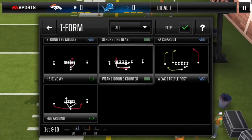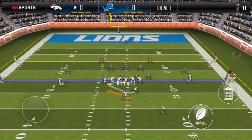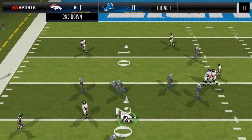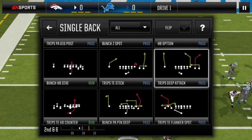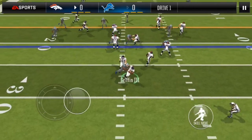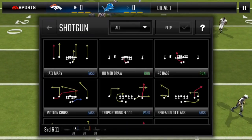Flipped weak eye double counter — this is 4-3 defense, this is uncounted. 2nd and 6, I'm going Trips tight end halfback counter. This is uncounted formation but my QB gets sacked before he can get the handoff.